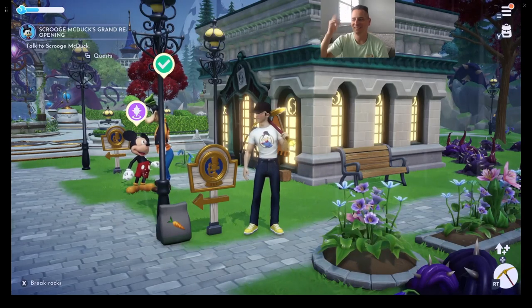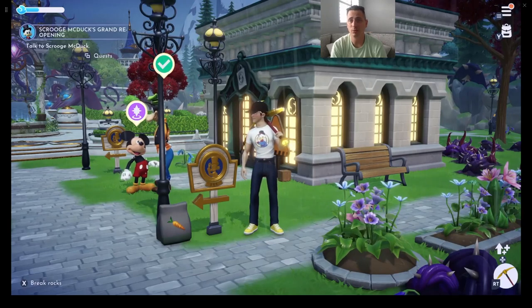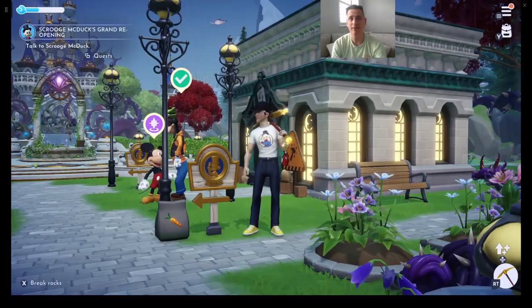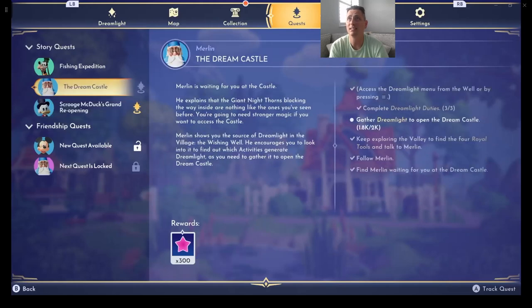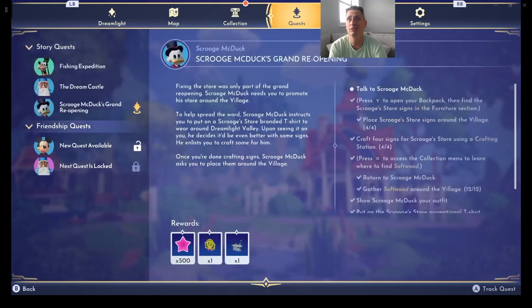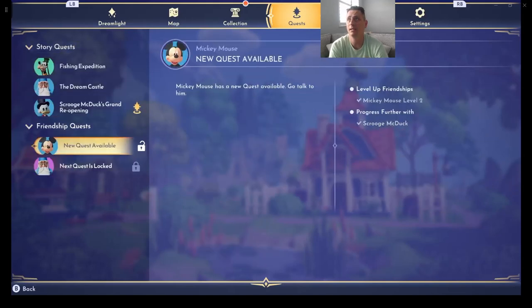Welcome everyone, welcome back to Disney Dreamlight Valley. Helmet Guy Mc5 here live on Twitch. I'm jumping back in to see how I can help my Disney characters. We have to talk to Scrooge McDuck — we pretty much finished his grand opening last time. Then I have to talk to Merlin, gather Dreamlight, talk to Goofy, and I also have some new quests from Mickey Mouse and Merlin.